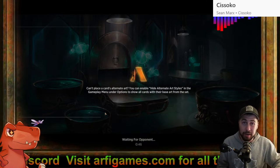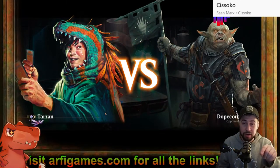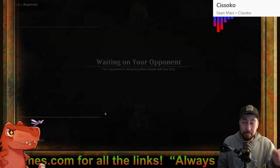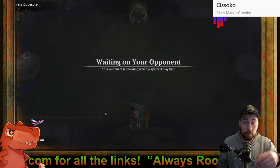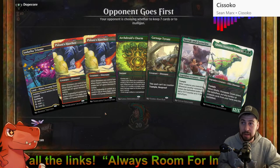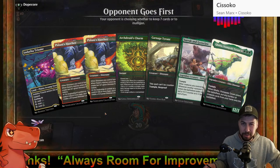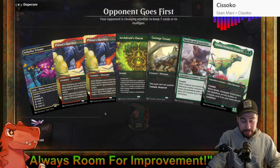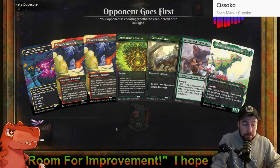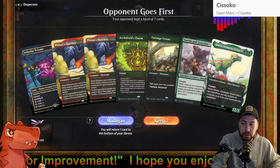Turning Thoughtseize and Duress and mostly Vein Ripper into dead cards — not that impactful. I like it, lovely. And Liliana of the Veil — her minus two forces target player to sacrifice a creature. Liliana can't minus two to force us to lose Carnage Tyrant sometimes, since that's the first creature we play and then they go Liliana and we lose it because it's the only creature we have to sacrifice. That's never fun.